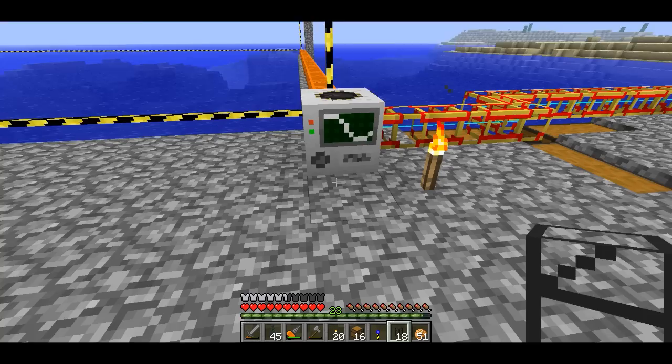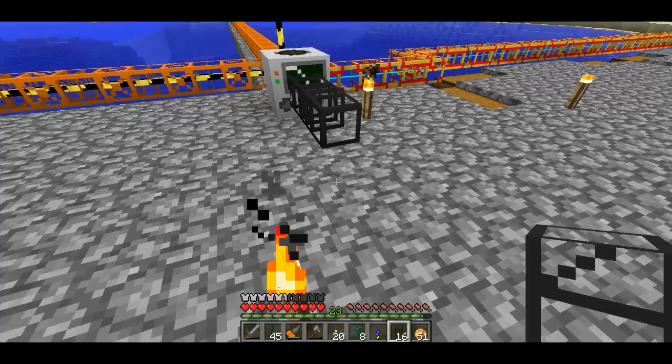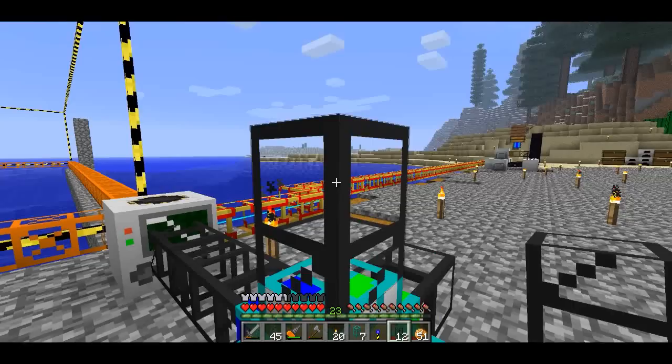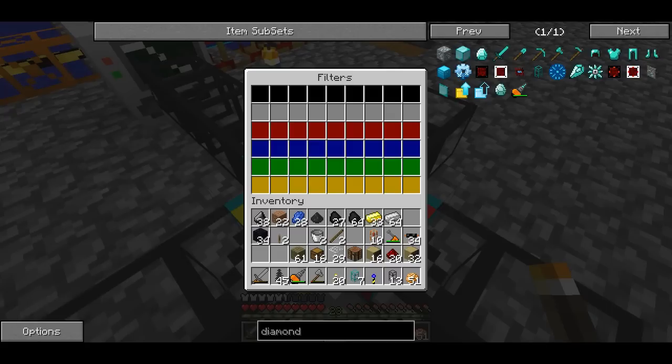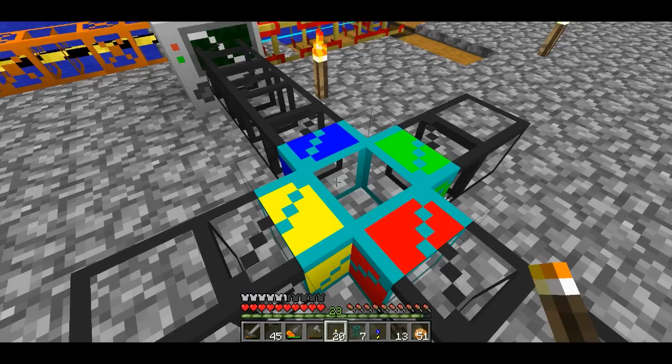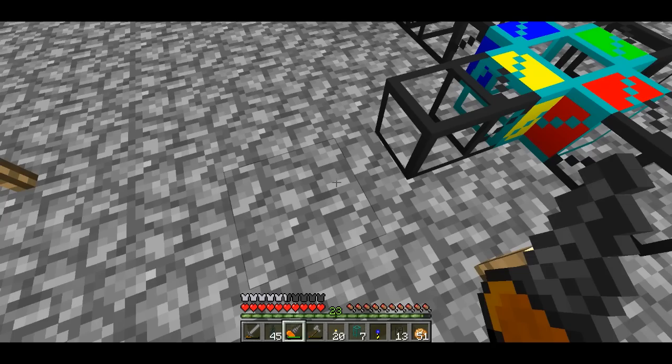So I wanted to do some interesting stuff with the diamond piping. In particular, I want to do some kind of filtering of the blocks that come out of this, so I'm going to have three exits. I've never actually used one of these before. So if you right-click, you can set filters on what goes through the different exits of the pipe. The blue one I'm going to leave alone — that's where all the items are going to come from. I want to have three different filters here.